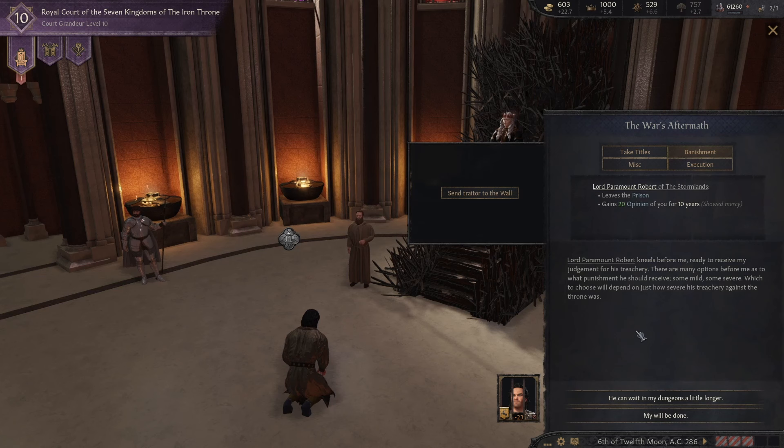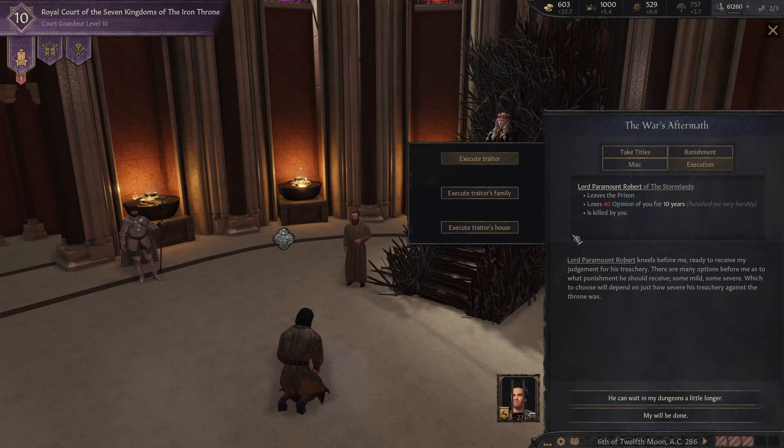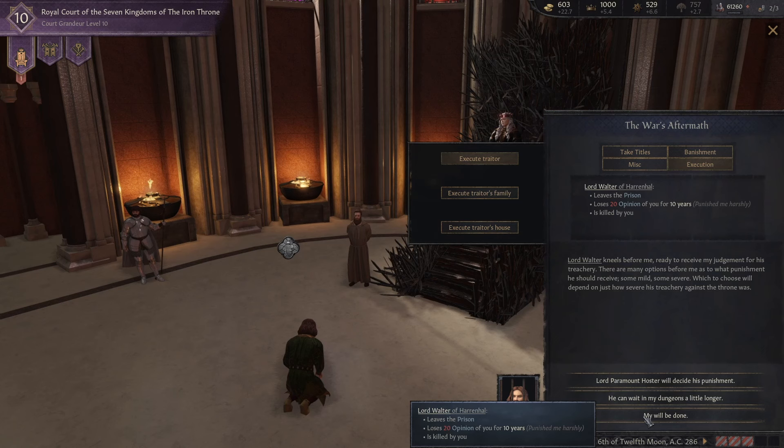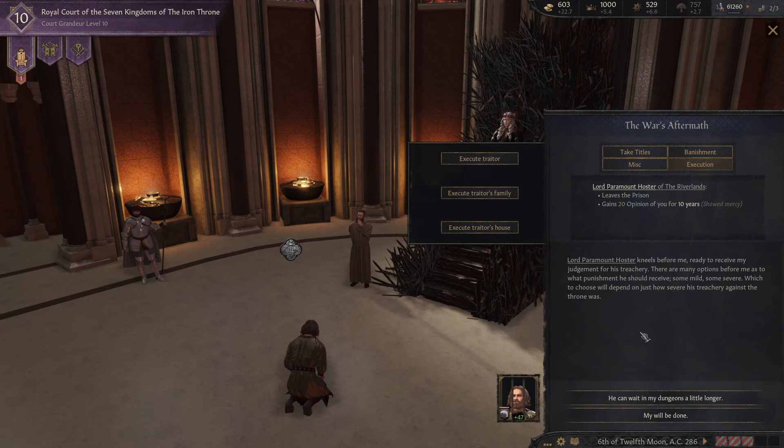My will will be done. Who's this? Robert — execution. We could execute his family and house, but I think we just execute him — that's fair. Let's go ahead and execute Robert himself. Let's go ahead and kill him. Who's this? Lord Walter — you're going to be executed as well. Hoster — he's going to die. And of course Lord Hoster of the Riverlands as well — he's going to be executed. And then lastly, Lord Paramount Jon will be executed as well.